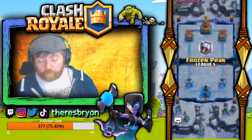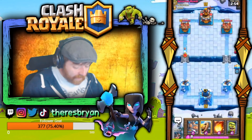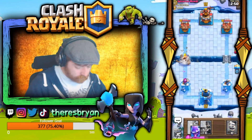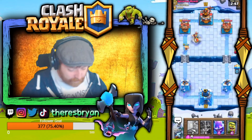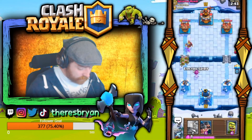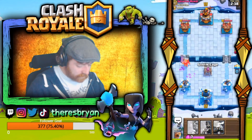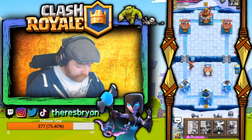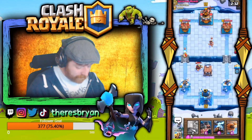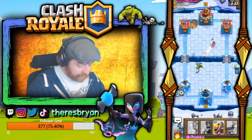For match number one we are up against Salvatore Monday. We're facing some sort of bait deck, and we do okay against that so we're not too worried. We get the Goblin Cage to pull things over — this seems to be the rapid one though, so I should really expect that Goblin Barrel to come back right away. Getting the Zappies down there.